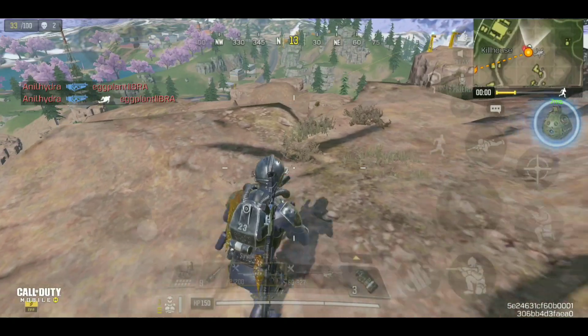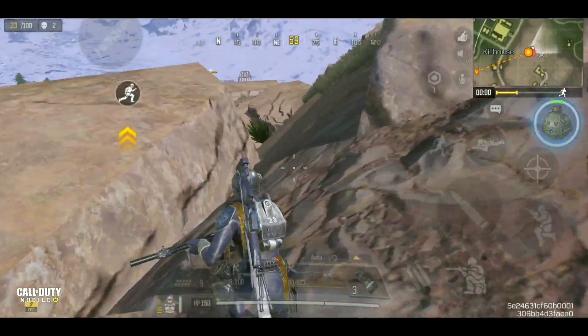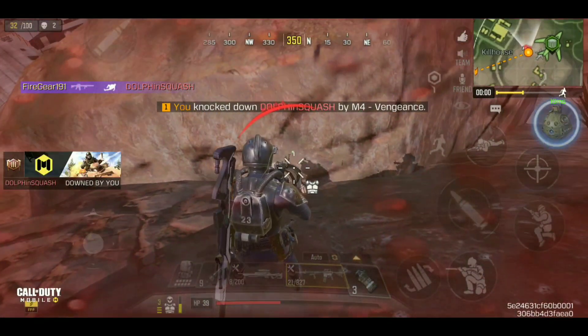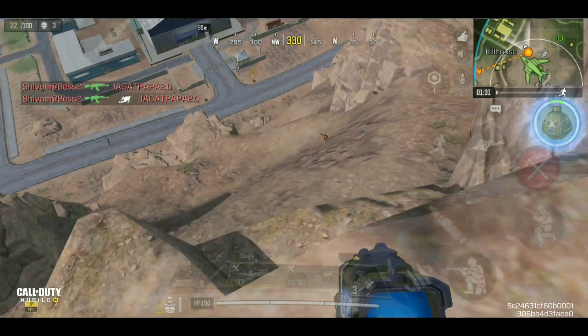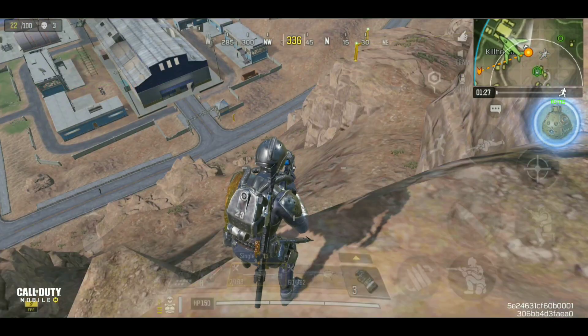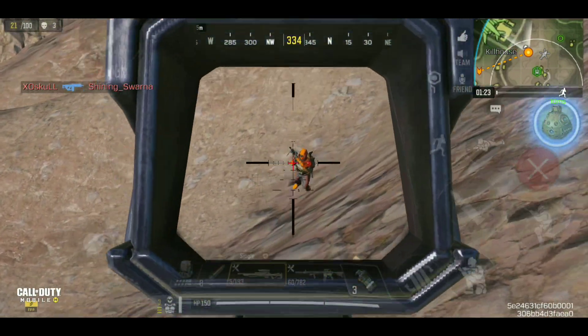Spotted an enemy there — let's use the M4 again. Crazy hipfire, guys! The M4 has got a decent hipfire. Look at the crosshair — even without the QRF or Dents fire, the crosshair is pretty small. There is our next guy right there — bam! Oh, missed, damn it. He spotted us.